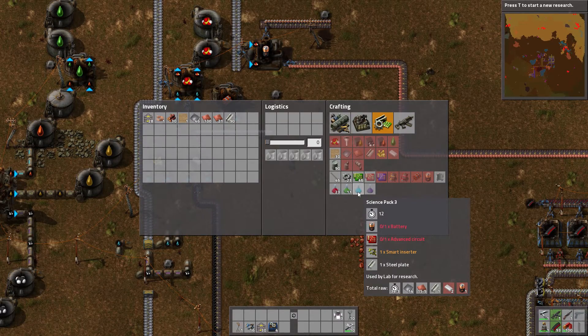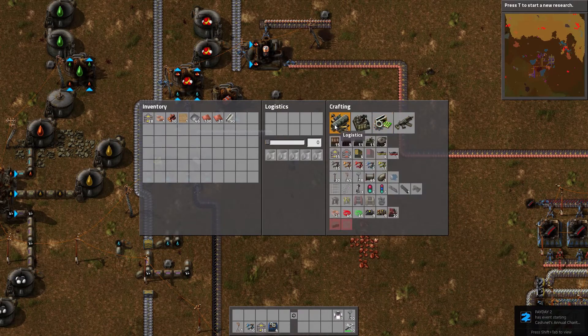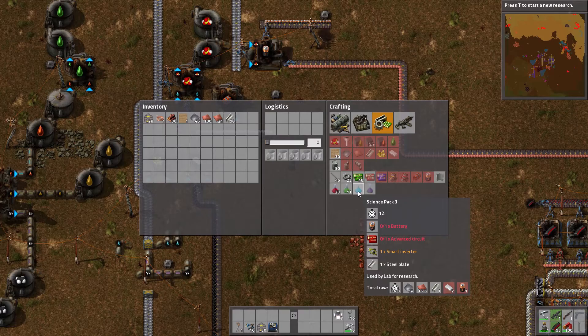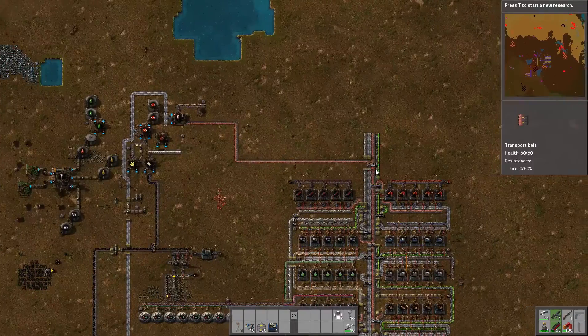So we went ahead and automated batteries, which we did. We have to automate advanced circuits, and then smart inserters. Next episode we're going to do that, and maybe start off with the blue potions because I need smart inserters. Advanced circuits need plastic — which we made — copper cable, and two electric circuits. So I can do it on this side, not a big deal.